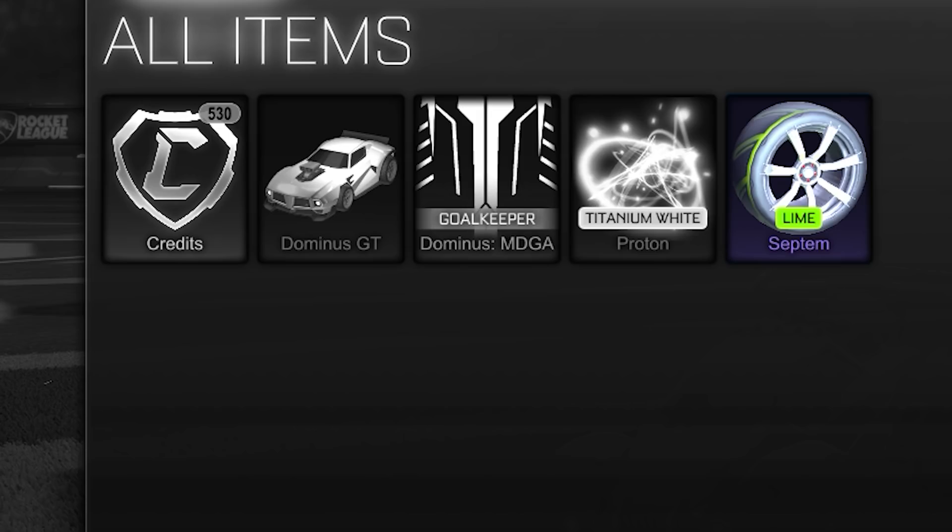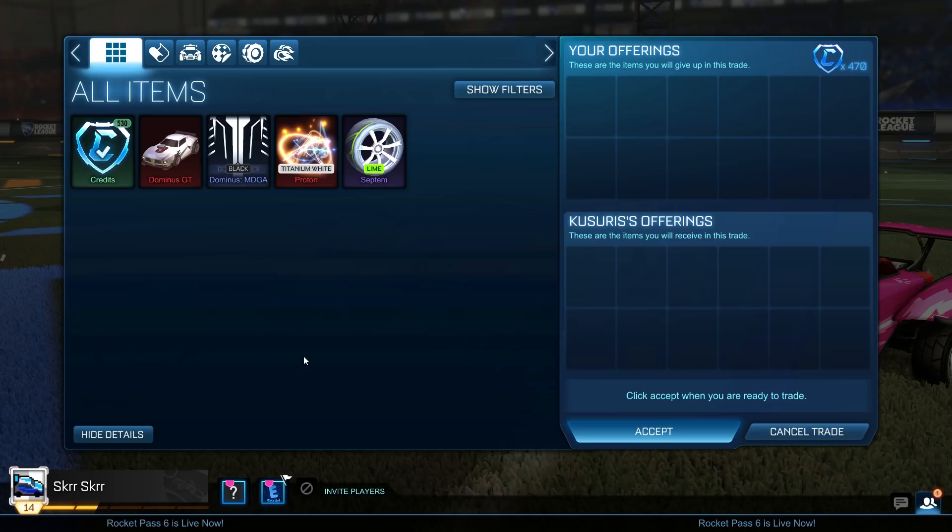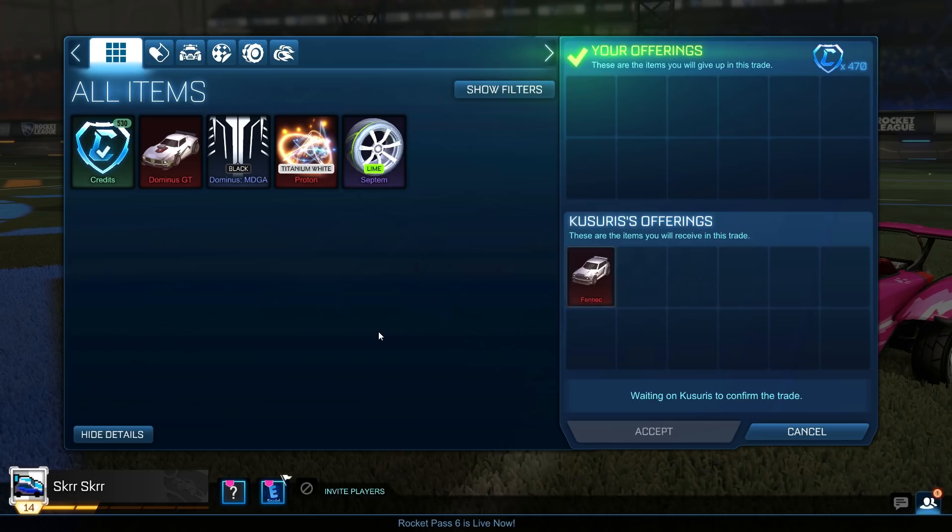Hopping into our trades, for the first one I decided to pick up a Fennec for 470 credits. The unpainted Fennec is one of the most popular items to trade right now, and you've got to spend credits to make credits — so we're going to be looking to make some profitable deals off the Fennec.